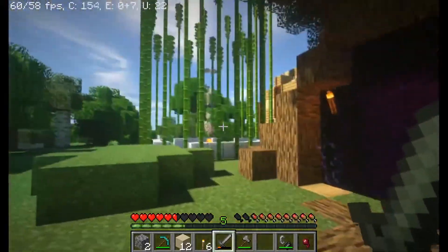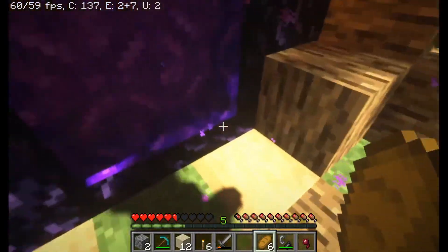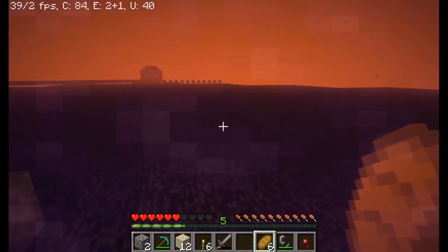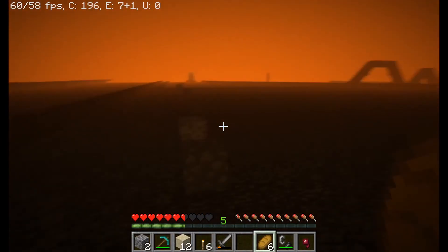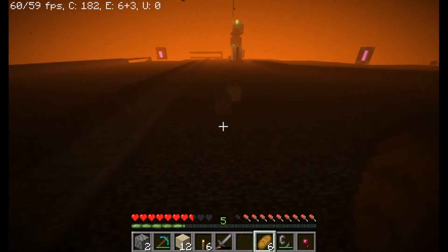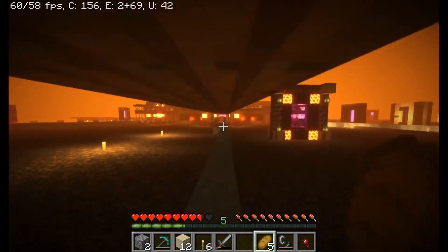It worked! Let's grab some bread, eat, and explore the Nether a bit — at least the roof — let's see what we can find. I'm gonna head where all the other paths seem to be heading, this way. Oh, a speedy ice path — a packed ice path!